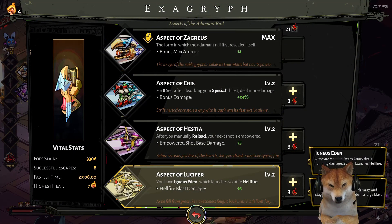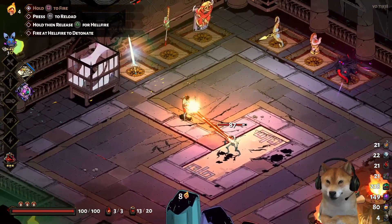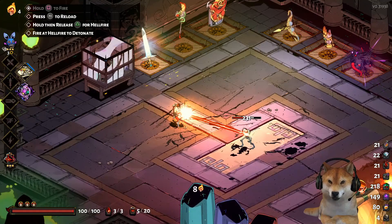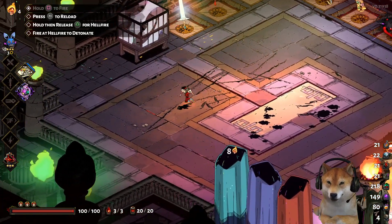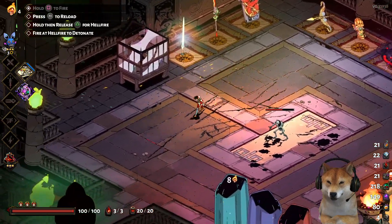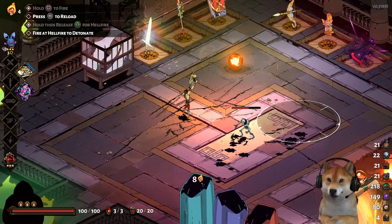Finally, the last aspect added is for the railgun — it's called the aspect of Lucifer. This changes two things: your regular attack is now a laser beam, and your special is a hellfire blast you can increase the power of. I'm using a controller and there's a little auto-aim. It will focus on an enemy and ramp up the damage the longer you hold it — you can go up to 375 damage at the base.